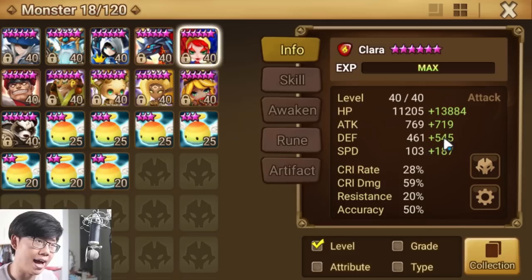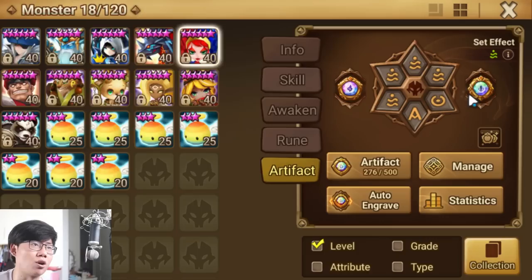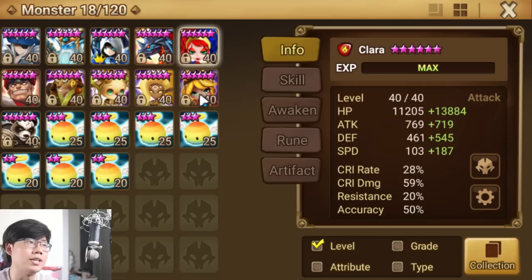The good thing is they're not going to come in with a Tiano or Bernard to boost up because Tianlang is there. Yes, there are people that could still outspeed and bring in boosters because they're just that fast and well speed-tuned, but most people in C3 or below won't be able to do that. Accuracy is 50%, which I think is enough, and this artifact gives her 18 more percent — so Clara's done.